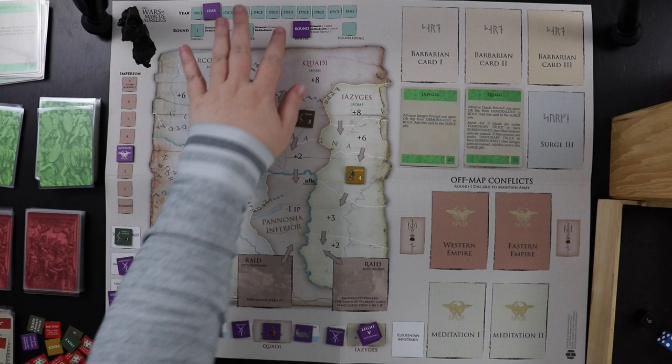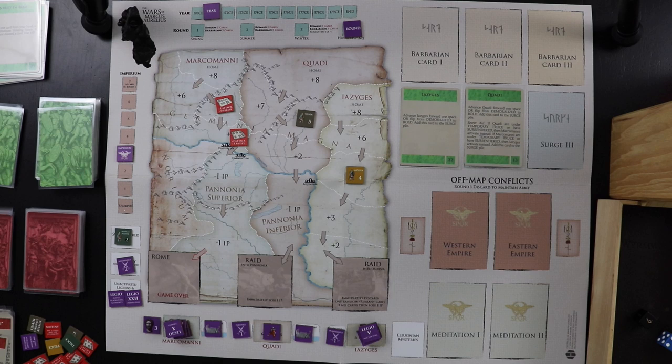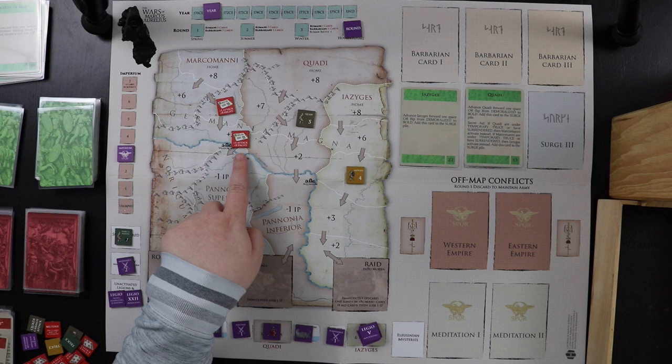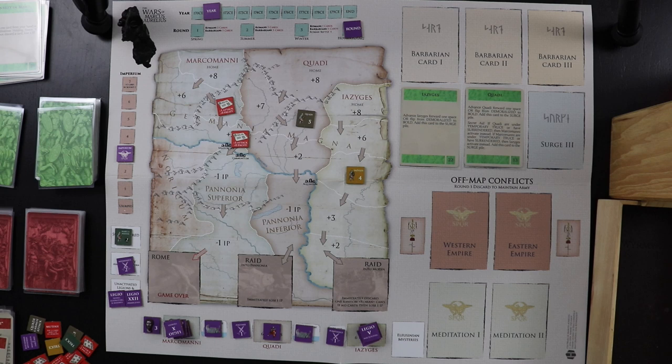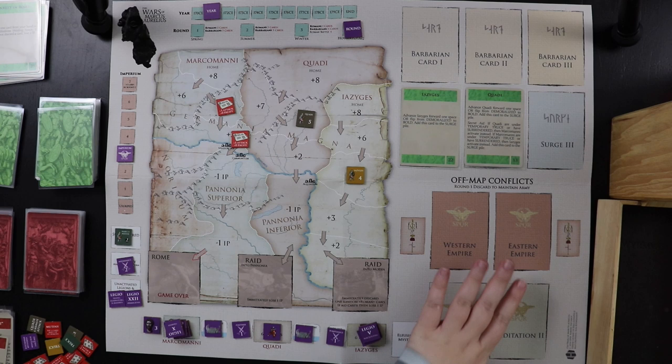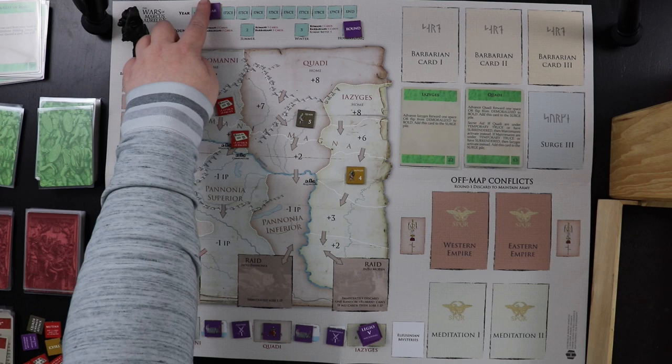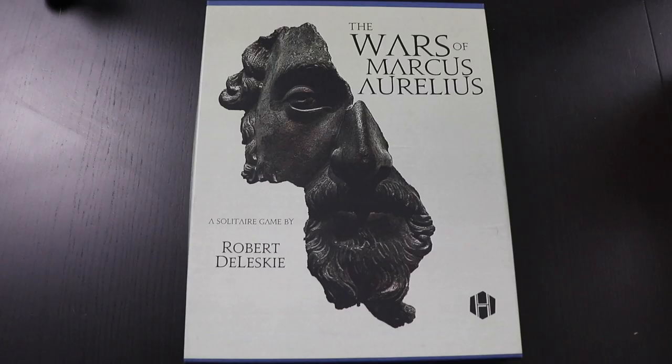Housekeeping: roll attrition for the forts. I try the newly upgraded fort first — I totally rolled a six, so it drops back to level one. The other fort rolls a three and stays. So the fort I just fortified got reduced back to level one, but at least it's still there. No off-map conflicts to deduct IP for. We advance the year to 172, coming back to spring, where it'll be a barbarian turn again.